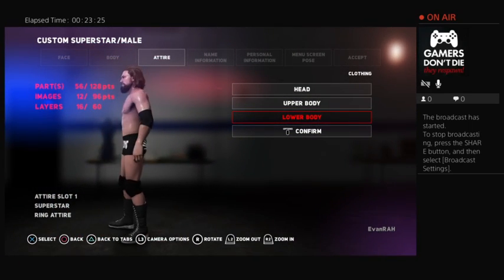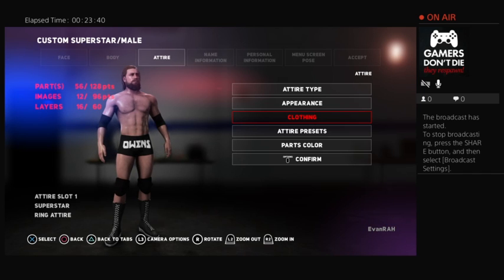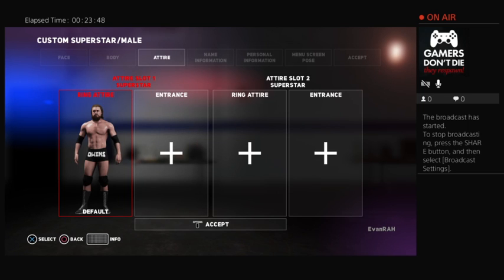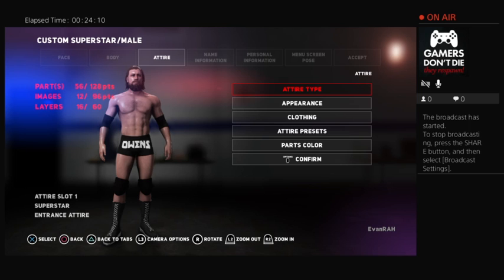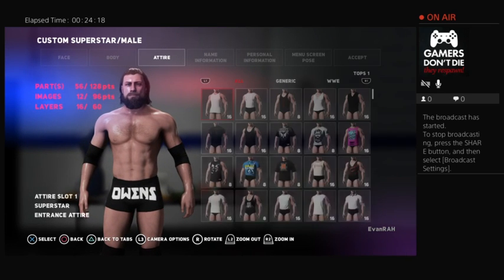So this is Anthony Owens in ring attire. He's going to be kind of like a powerhouse, but not really a powerhouse because he's also going to be a kind of high flyer — he can dive if he needs to, but he's mainly going to be throwing his body around. Anthony Owens is the type of dude to try and hurt people, and that's what he's going to do. First things first, we're going to put a top on him.